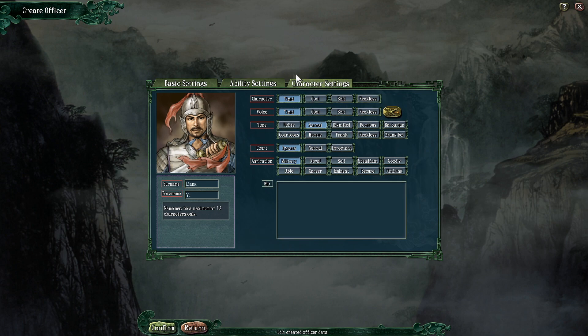Last thing up is your character settings. You have four different character types, which affects things like if your character gets drawn into debates: timid, cool, bold, and reckless. A lot of this is more flavour, but it will have some impact on more direct things your officer deals in. My character is going to be cool.